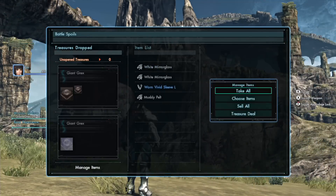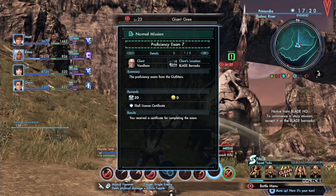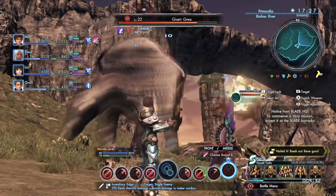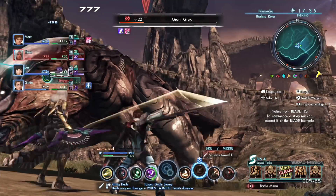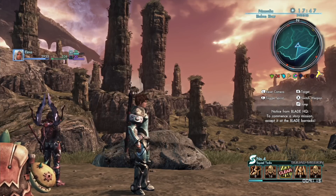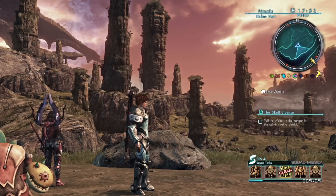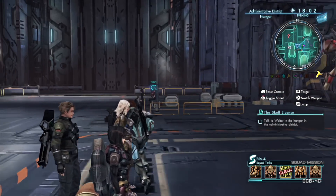Proficiency exam seven has been completed, and I believe that was the last thing we needed to do considering number eight was completed the second we picked it up. Let me just deal with this enemy who still wants to fight us, and after he's gone we'll travel back to New LA, complete the final examination, and finally get ourselves a Skell. Oh man, I'm so excited — a giant robot, one of the reasons I wanted to play this game to begin with. I'm finally about to get one, so let's head over to the hangar back in New LA.